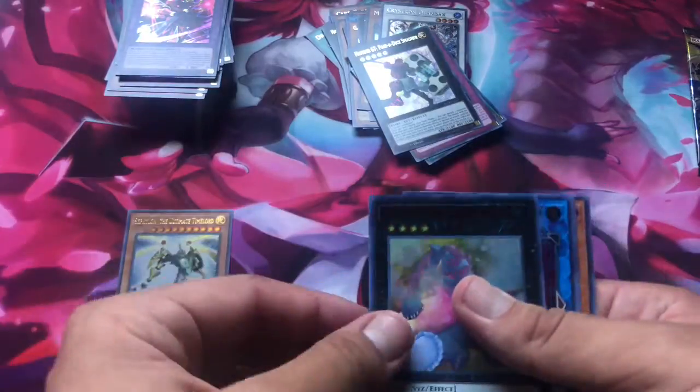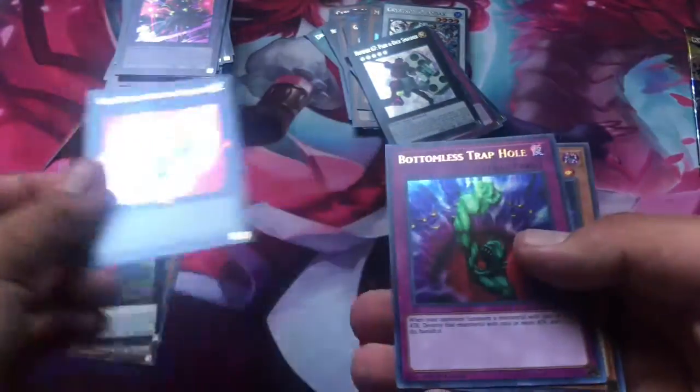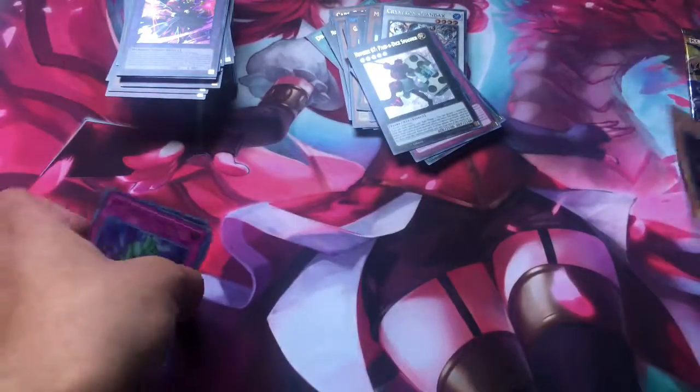More Time Lords. Another Baguska — really cool, can't go wrong with that. Gaia Saber the Lightning Shadow. Bottomless Trap Hole. Phantom Knights of Ancient Cloak — there it is. I don't think we got the Cloak earlier — actually a really good card as well.